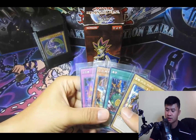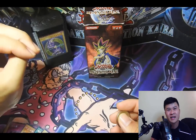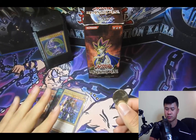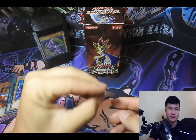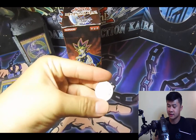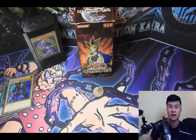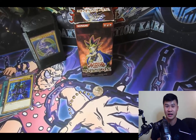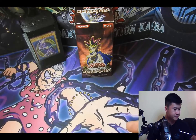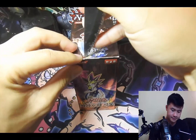First, I wanted to do the quick giveaway I promised from last week's Labyrinth of Nightmare video — these four cards here. All you needed to do was leave a comment of your favorite card. There were two comments: Claire Quartz and Hans Galandez — shout out to both of you. If it's heads I'll ship to Claire, if it's tails I'll mail to Hans. It is tails, so I'll be shipping this out to you Hans over in the Philippines. I've never shipped internationally before so I'll figure that out. These four cards will be on their way to you. Thank you both for entering, and without further ado let's dig into Pharaoh's Servant.